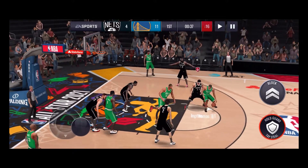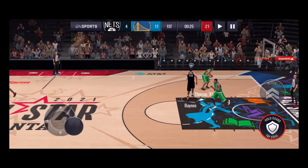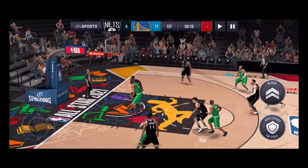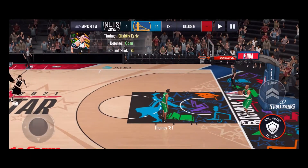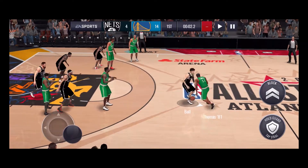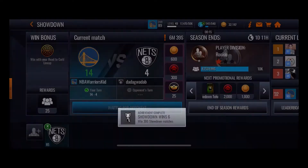Wide open spot for Zion to make that shot. We're gonna play our whole team in this. LaMelo tries to go for the layup — he misses. As the clock is winding down we're gonna win by 10 maybe. He makes it — we win by 10! First showdown match done and we win by 10. We also win 300 showdown match cash!